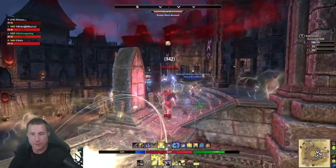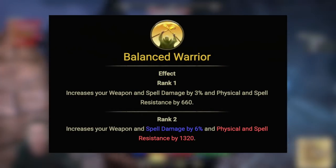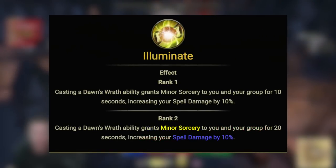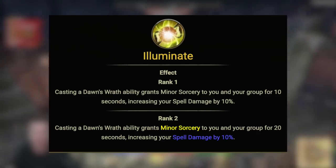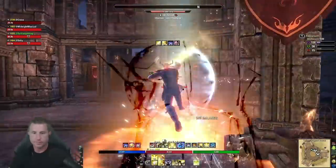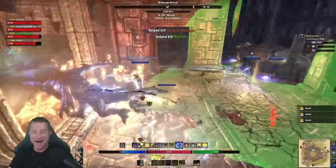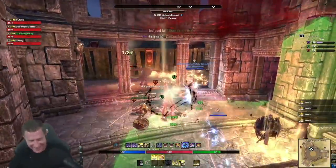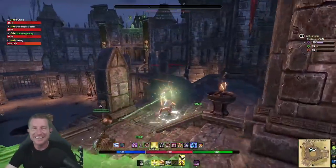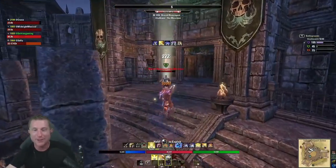MagPlar does very well with high spell damage due to the passive Balance Warrior, giving a 6% amp to spell damage. Another important passive from Dawn's Wrath, Illuminate, means casting a Dawn's Wrath ability gives you and your group Minor Sorcery for 20 seconds, increasing spell damage by 10%. With degeneration or spell power potions and one Dawn's Wrath ability, you're the only class that can get Major and Minor Sorcery solo, along with a 6% spell damage bonus without using medium armor.